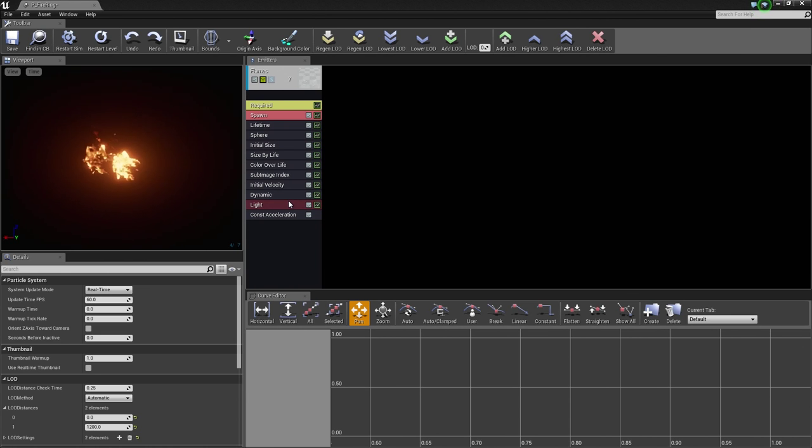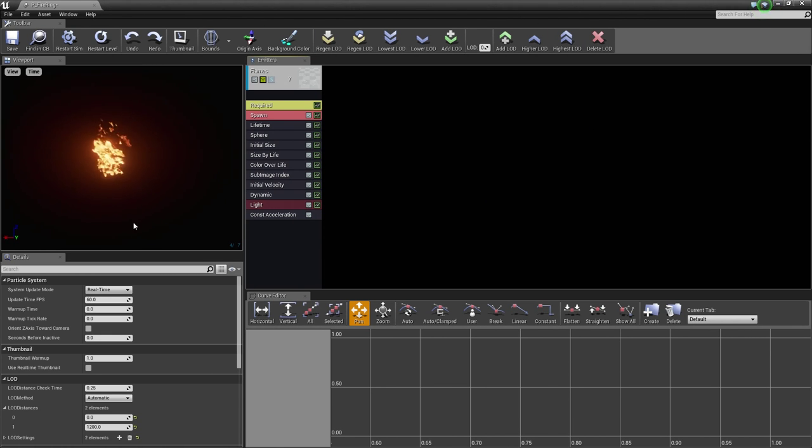We are going to modify this one emitter to get the effect that we need. First, make sure nothing is selected and hop down to the Details panel. Go down to the LOD Distances section, expand LOD Distances, and we are going to change both values. We are going to bump these way up to 10,000 to make sure the player can see these from very far away. You can come back and change these later if you would like.